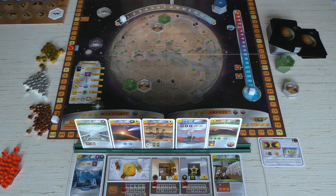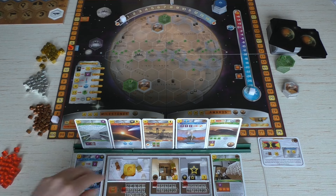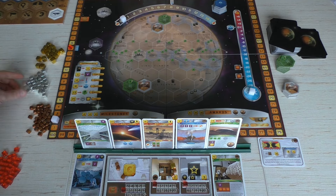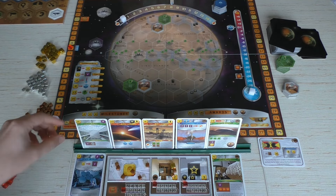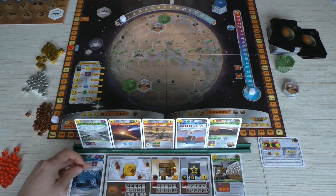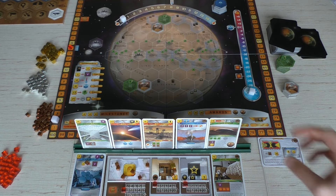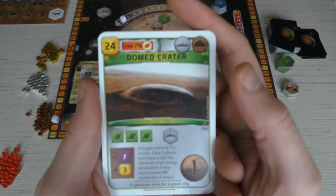I had a plan — I'm going to pay seven space dollars, which means we get three back, and I'm going to use Space Mirrors again, which give me one energy production. I'm doing that because I'm going to play a Domed Crater next.